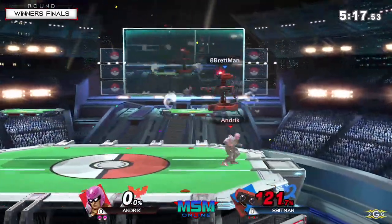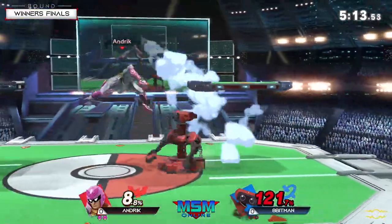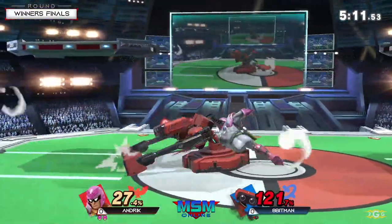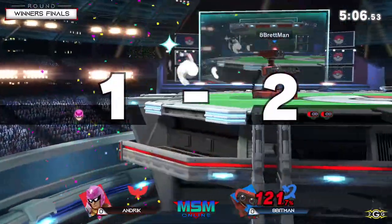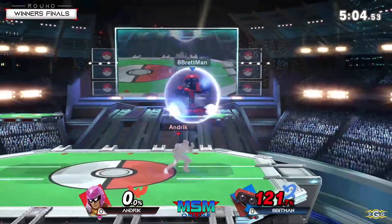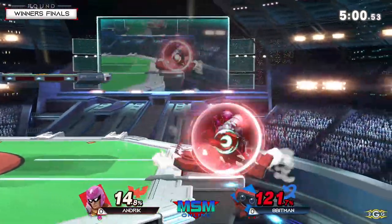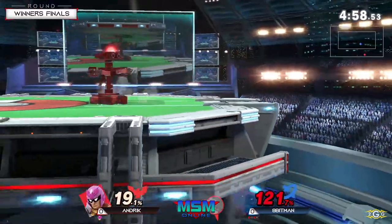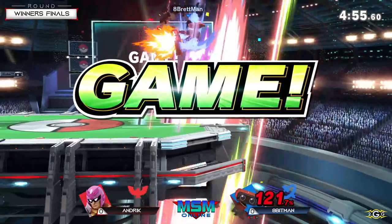No platform required — he doesn't need the platform assist for the up throw at that percent. Hugely for Andrick, though. Good corner care, I would say, for Ape and Man. Doesn't get to finish it off with a few down tilts. He reads the directional air dodge to grab the ledge — what a clean play from Ape and Man. Andrick got so greedy with those raw knees just trying to kill Rob, and Ape and Man's like, okay, thanks for the free punish.